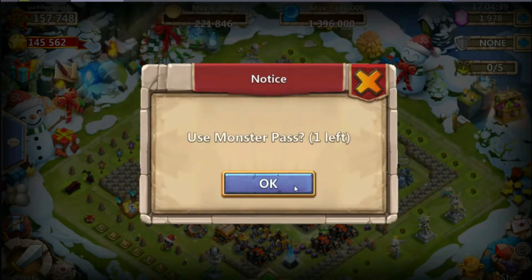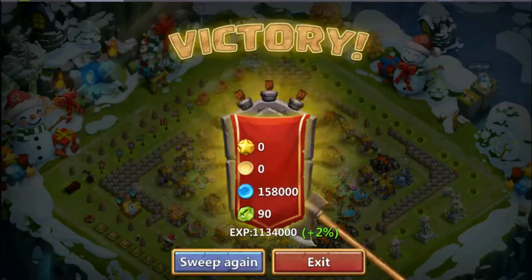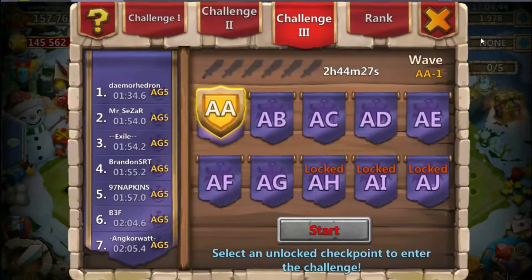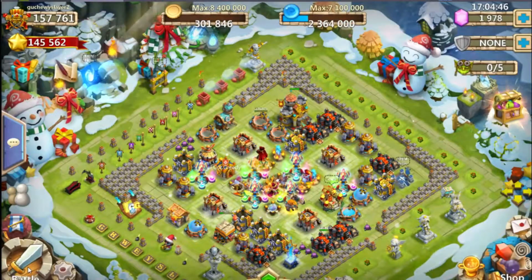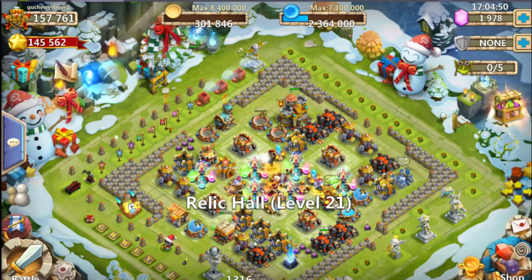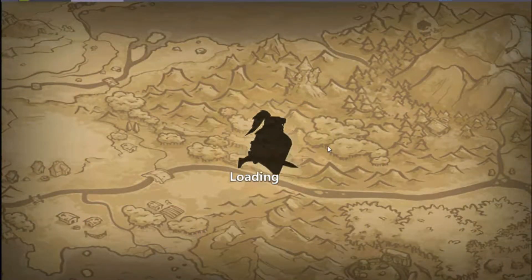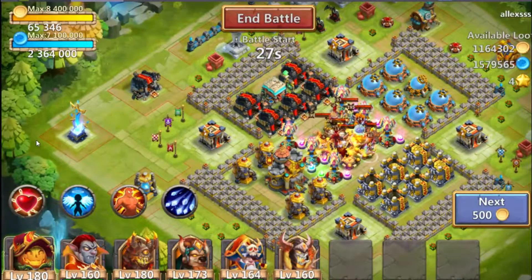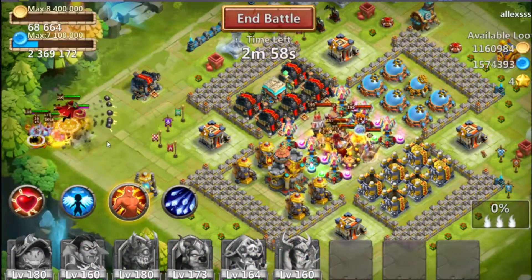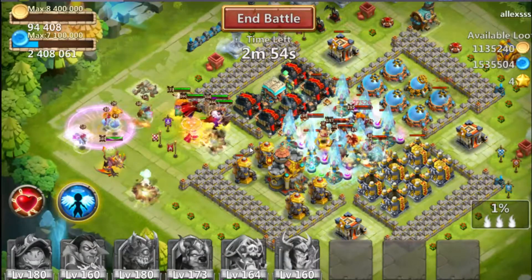Finally, the best talent combo to put on your Ghoulam in my opinion is Bulwark slash War God or Bulwark slash Stone Skin. Increasing this hero's overall survivability as well as increasing the damage he deals with his proc will really capitalize on what this hero is about — healing, staying alive, and dealing damage. Doing this will really make your Ghoulam a much better hero and hopefully allow you to do a lot more in this game.